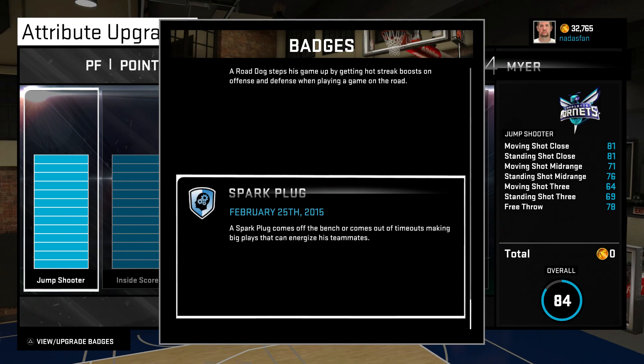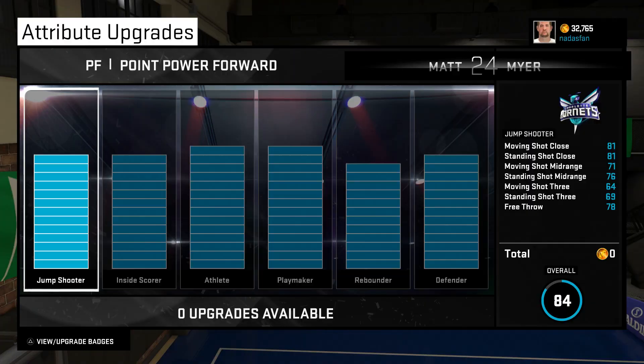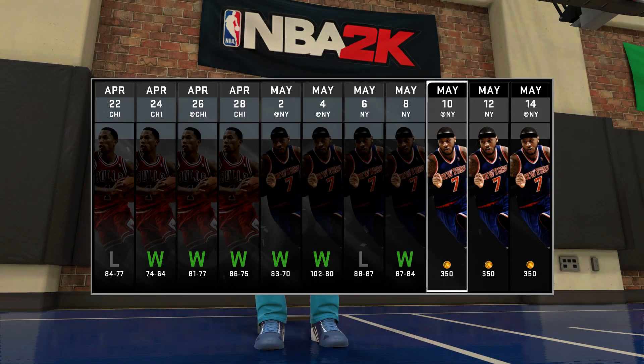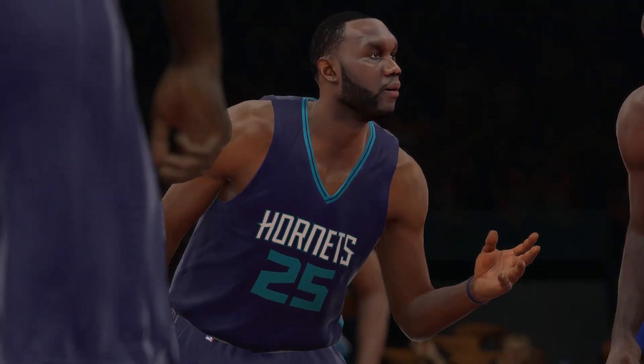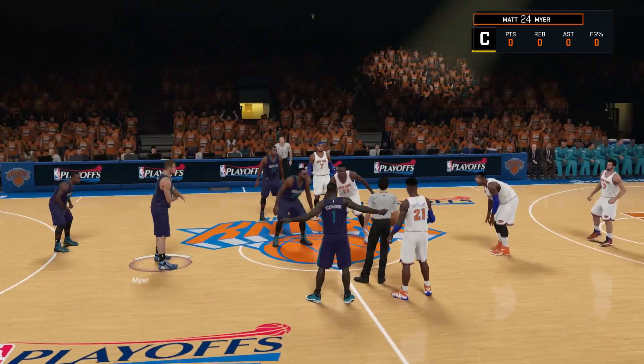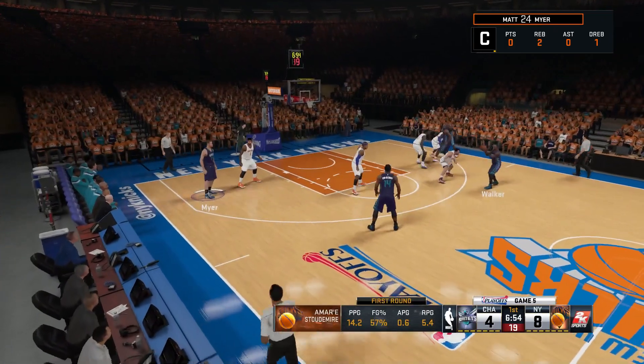So that's where he stands for attributes and badges moving into this next game of the playoffs. Looking at the calendar, Game 5 is at Madison Square Garden — a chance to close out the Knicks on the road. We've got three games to win just one, so I like our odds. The fans are here supporting their Knicks even though they're down three games to one, and the Hornets are looking to start quick and get the crowd out of it.